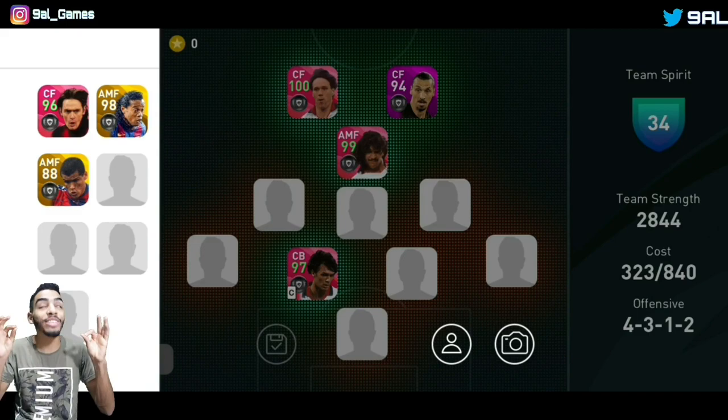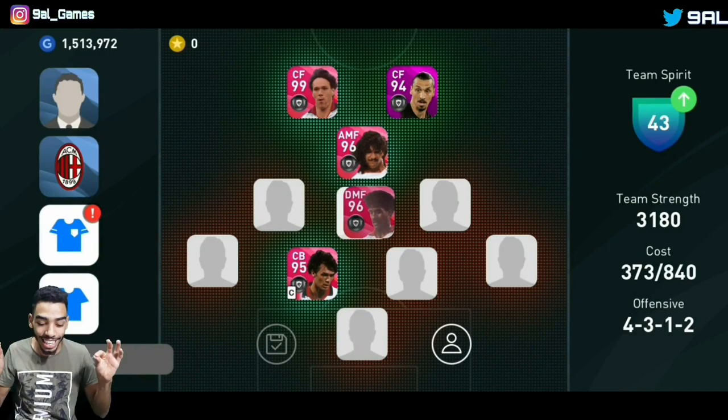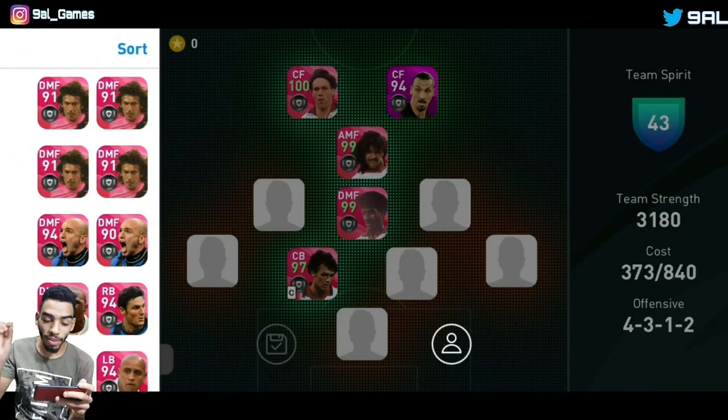So far so cool — we are using the best players in the game. Moving to the DMF position, you guys know it's gonna be Rikard — the Milan legend — at 96, max level. When we put him in the team he gets boosted to 99. Look at that: 100 rated center forward, 99 rated attacking mid, 99 rated DMF. AC Milan is looking sick so far.